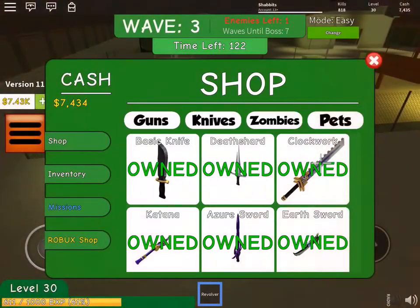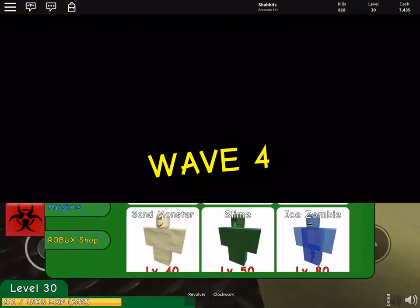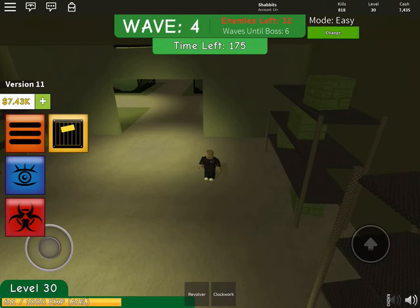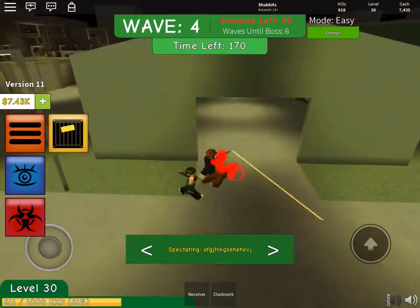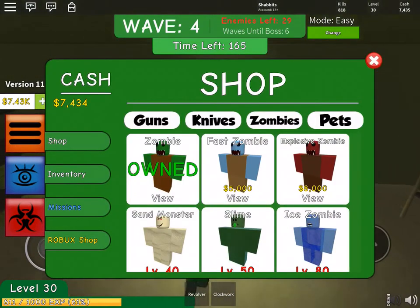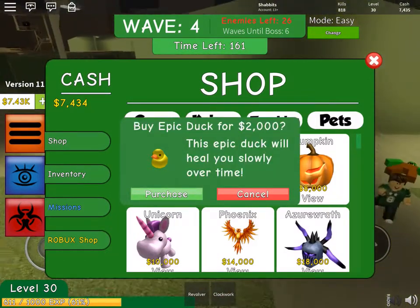You can buy new swords. You can also buy zombies — so when you die, you can go to the station and become a zombie if you want by pressing that red symbol down there. You can also spectate people that are still playing, which I like to do, so you can see their tactics and learn how to play the game. And then you can get a pet, like this little ducky — it heals you slowly over time.